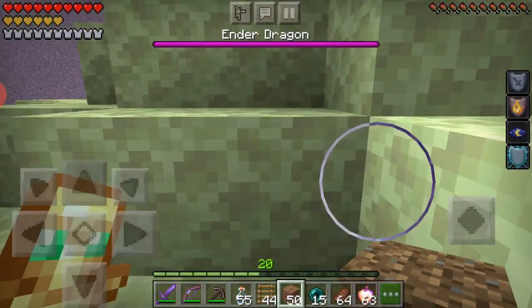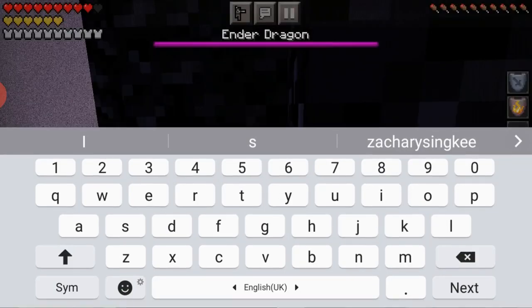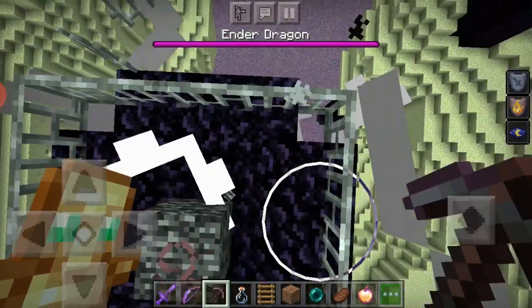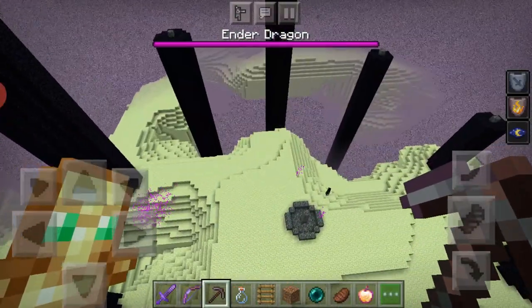I'm going to go into creative mode to break all the crystals just to show you how it looks, rather than fully defeating the dragon. You can also use water buckets or snowballs. When you finish breaking all the crystals, you can wait at the portal.